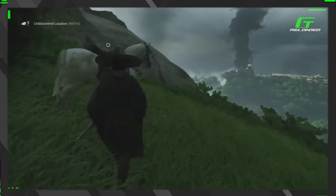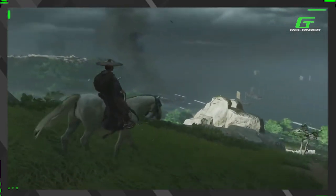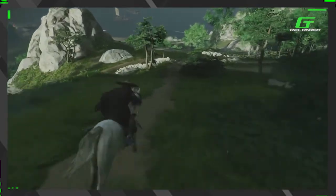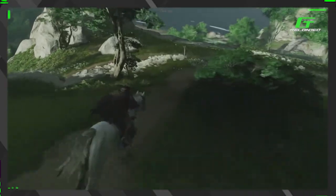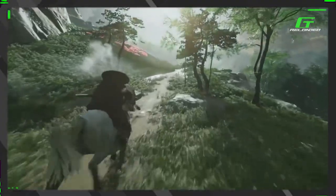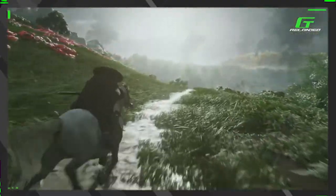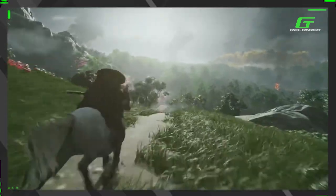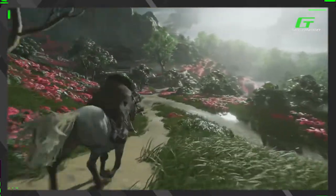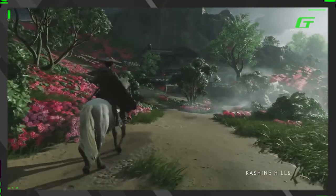Okay, there's a horse. The physics seem nice — yeah, the physics are good. Wow, look at this — the vegetation is so good! The lighting that passes through each movement of the grass and the trees, and look at the colors. It's a good blend — a lot of great quality and depth.